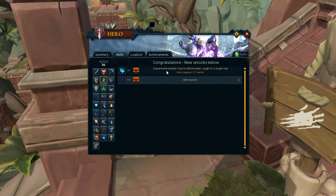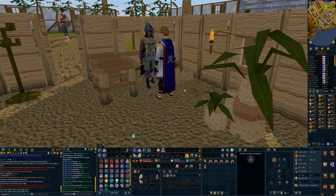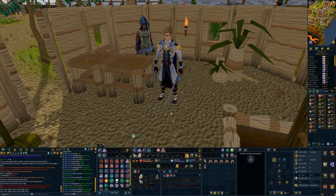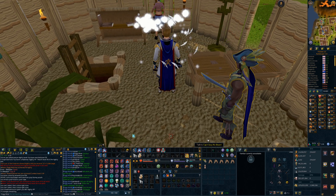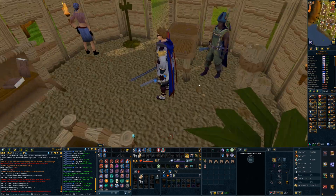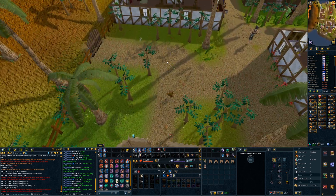So we can now actually get guaranteed multiple crystal skill chompers caught in a single trap, which is pretty awesome. These are tanking down in price now — they're not like 5.5k like the weapon archaeology. I kind of wish I had it for that then, because we could have made some serious money. Let's go get the skill cape. I really like this cape, man. It's so nice — it's actually like agility from back when I used to play a long, long time ago. Agility was definitely the cape I wanted the most. Let's check out the retro one — that was the one I always wanted, just because it was so rare and quite hard to get. I do like that retro cape.